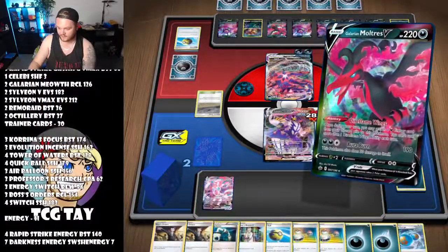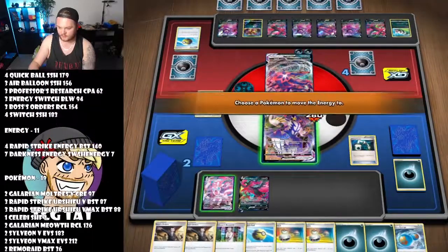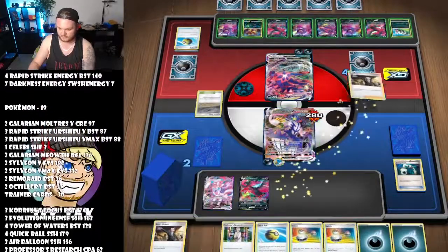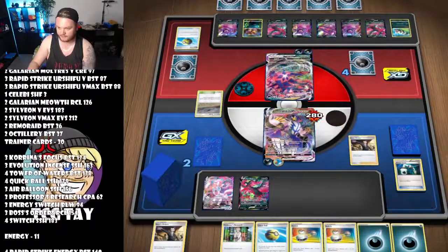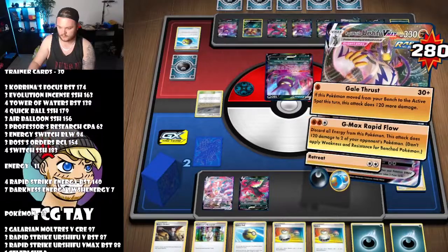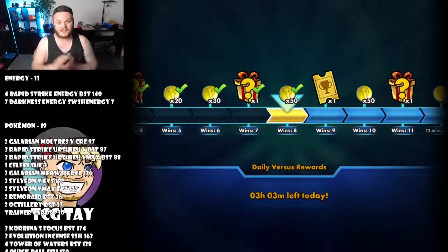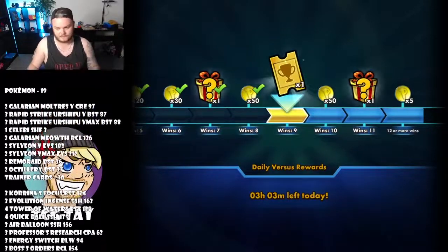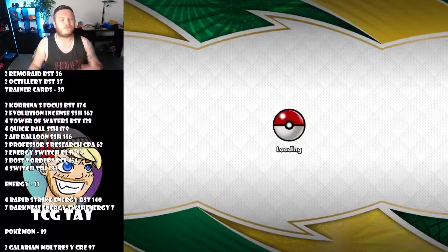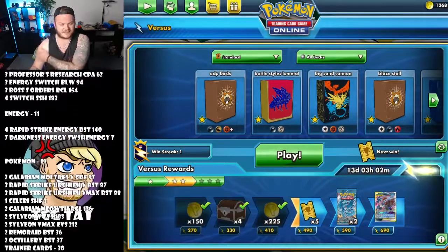Direflame Wing, go grab the dark energy pack, Energy Switch onto this — try not to misclick. Bring up the Crobat, and then G-Max Rapid Flow one and two, and that's game. That's how you beat Eternatus with this deck. It was actually tighter than I thought it would be, but we did start off slow.